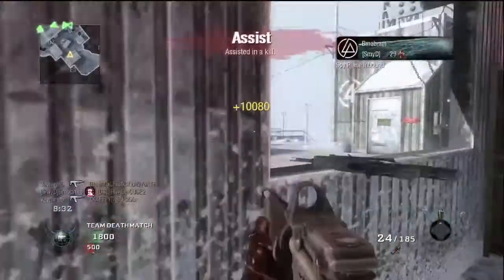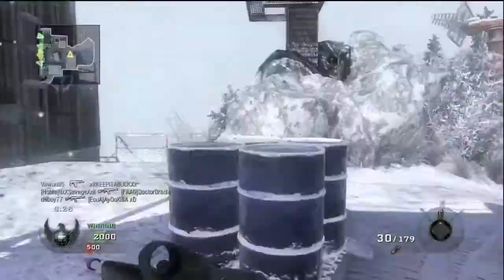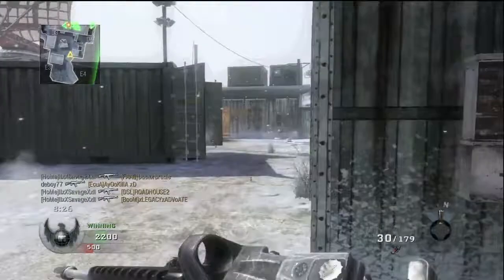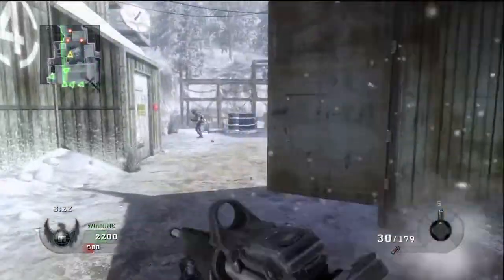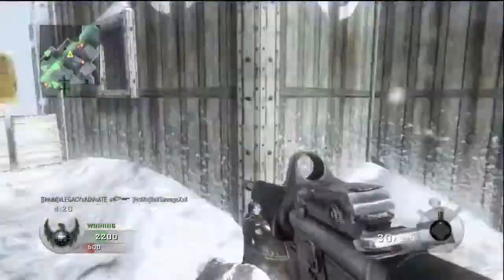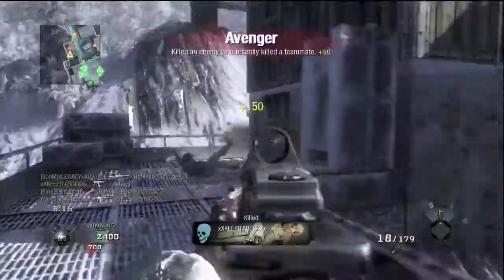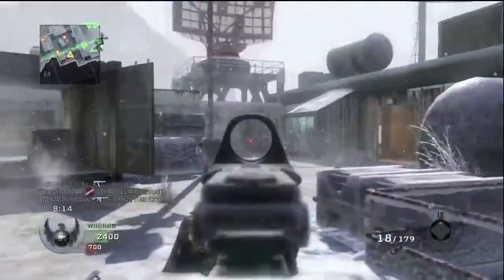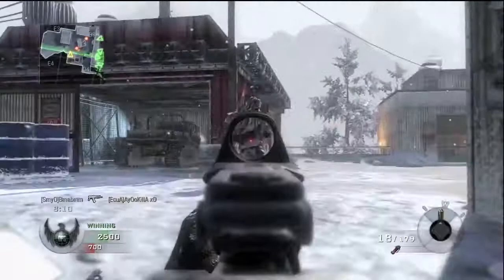Right here I'm in their spawn, my whole team's on their side doing their thing, and right now I am in their main point of spawn. I'm looking around, trying to get out of their spawn so they spawn right behind me, making sure there's no leftovers. And look at that — they all spawn right where I just came from. That is a huge spawn point; use it to your advantage guys. I'm gonna keep reminding you throughout this whole video about that spawn point.